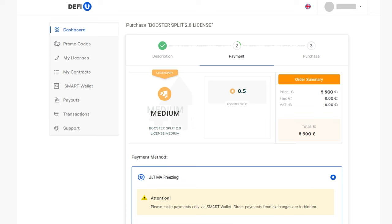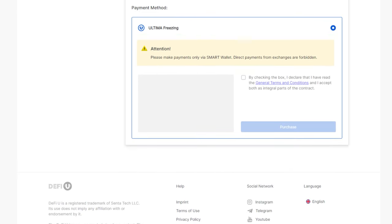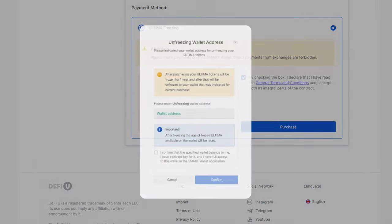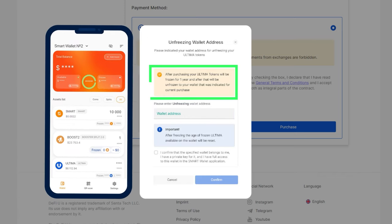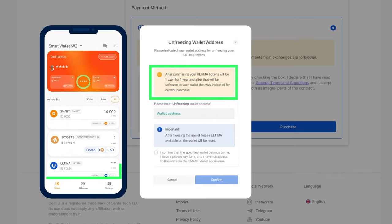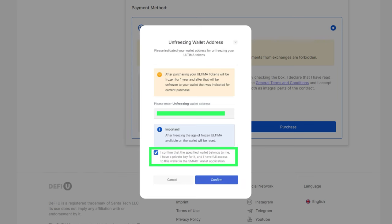A window will open prompting you to choose a payment method. Choose Ultima freezing, confirm your agreement to the terms by checking the box, and click Purchase. A window will open where you will need to enter the address of your Ultima wallet, where you will receive the frozen Ultima tokens in one year. Please note that you are only allowed to use your personal wallet in Smart Wallet, to which you have full access. If you enter an exchange address, you will not be able to receive the unfrozen tokens.